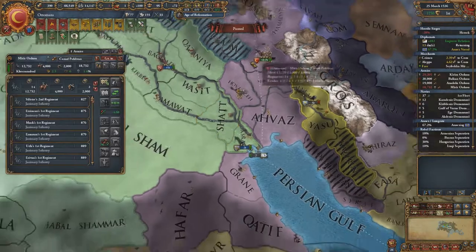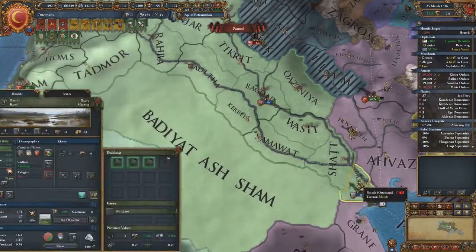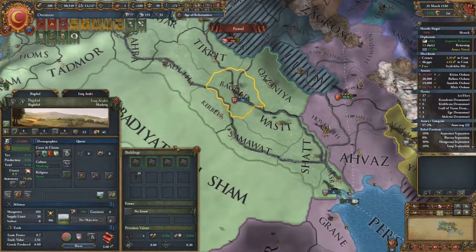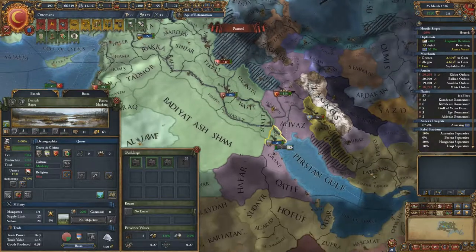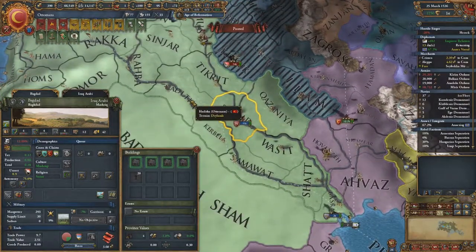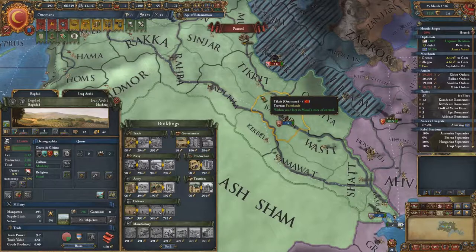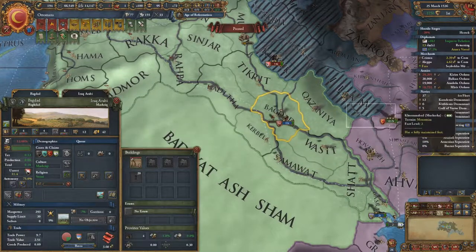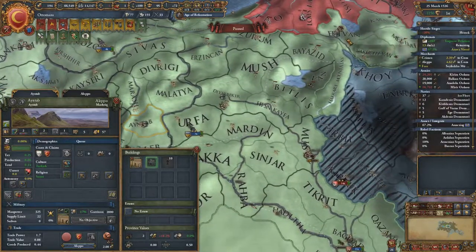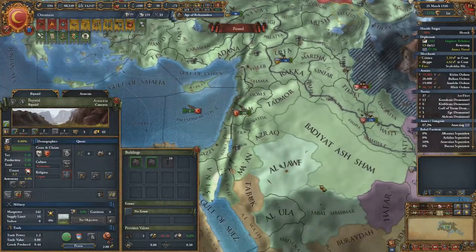Let's put army group east on Baghdad — marshlands, marshlands, farmlands — not very good defensive terrain in this area, but I think Baghdad would probably be the best place for a fort. It's the highest province and it's pretty far inland. If I had to be attacked from this area they would basically have to come this way and go through Baghdad. It connects to one, two, three, four, five, six different provinces.